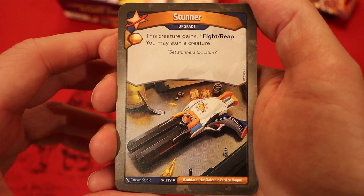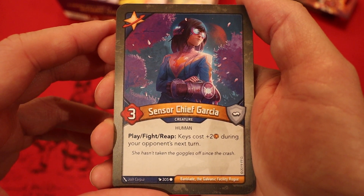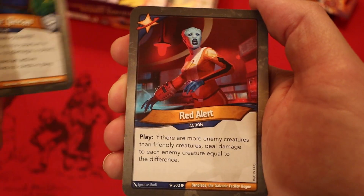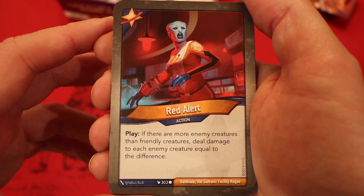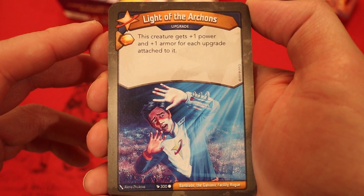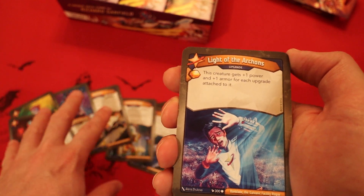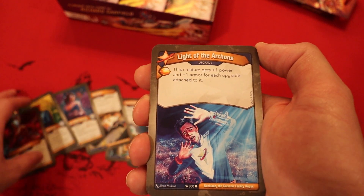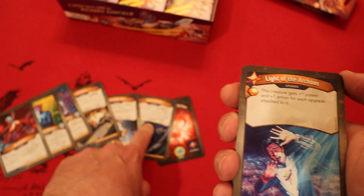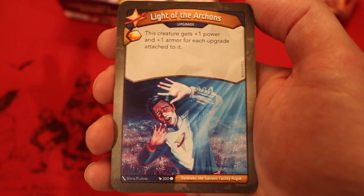Another upgrade — Stunner. Amber David, play it. This creature gains Fight Reap; you may stun a creature. Sensor Chief Garcia, three power, Play Fight Reap. Keys cost plus two amber during your opponent's next turn. Psy Officer Quint Can, two power Elusive — after a player chooses an active house which matches no cards in play, steal an amber. Red Alert: if there are more enemy creatures than friendly creatures, deal damage to each enemy creature equal to the difference. Light of the Archons, an upgrade — this creature gets plus one power and plus one armor for each upgrade attached to it.